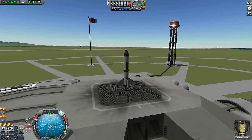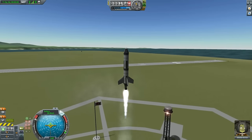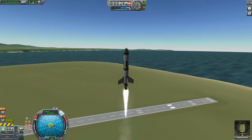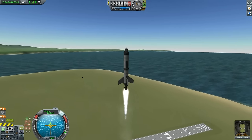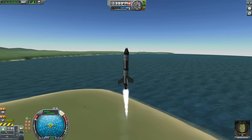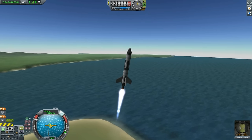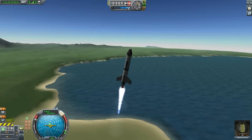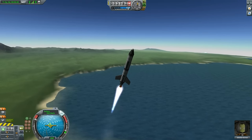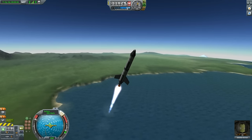Pressing T for stability assist, Z to throttle to max, and then space to launch. T is for stability assist which keeps the rocket stable, and Z regulates the throttle. Normally you press Shift or Control to increase or decrease thrust. You can steer the rocket using WASD. I'm pressing D because we don't want to go directly vertical — if we go a little bit sideways, we will be traveling more distance.